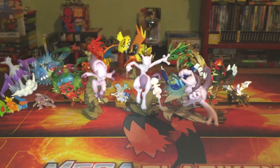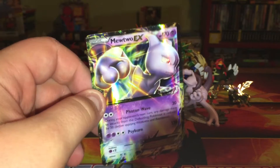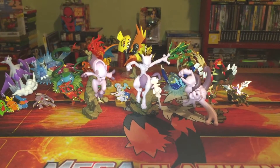Big jumbo Mewtwo EX right there, four booster packs, a code card for whoever would like it, the Mewtwo EX box, and a promo Mewtwo EX. We got that nice Mewtwo EX full art last time - this is a sick card too, but that gold border was nasty. The packs are Primal Clash, Breakthrough, Roaring Skies, and Steam Siege.